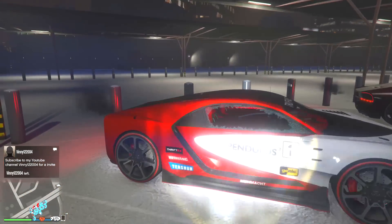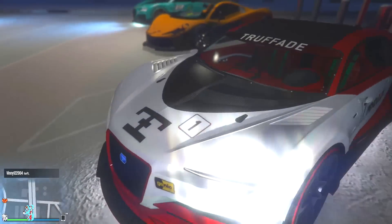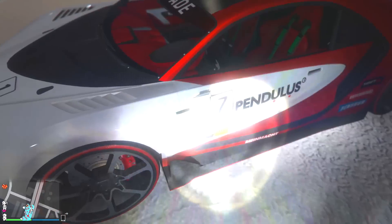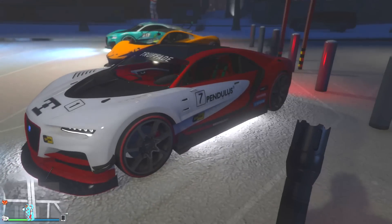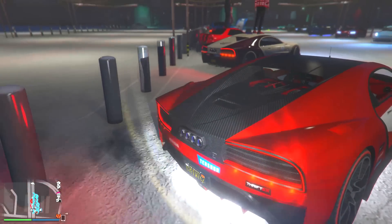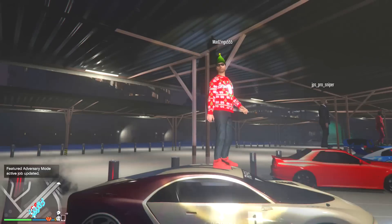Next up we have this dude's Nero Custom with the red and white — he's got the pendulous livery, the one with a one on the front, a one on one side, and a seven on the other side. But that's actually a pretty nice look. I like the red and white, nice and simple. You got white on the underglow, a little sun strip on the interior, and no spoiler, which I kind of like on the Nero Custom.